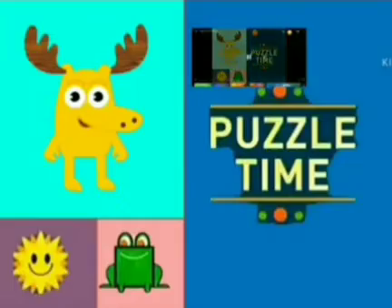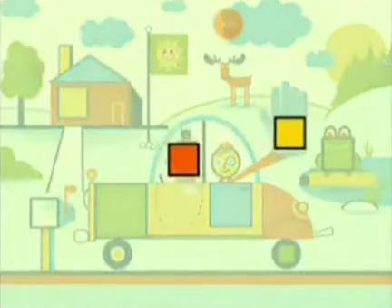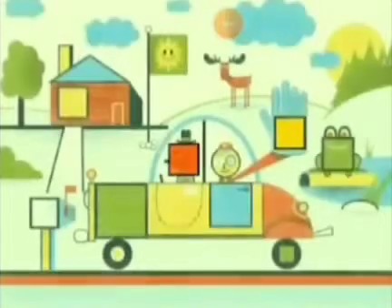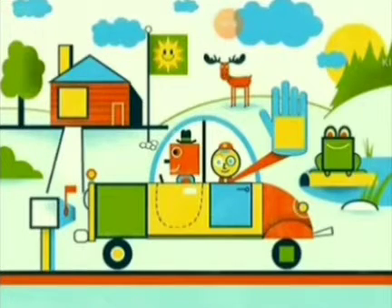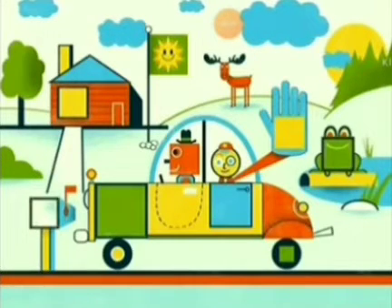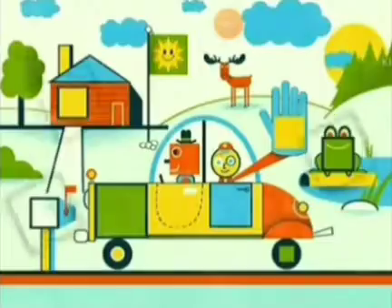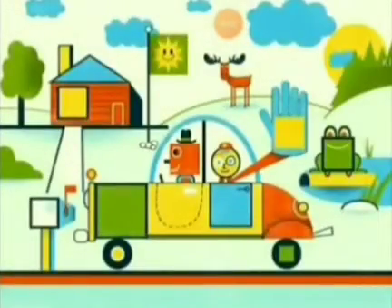It's puzzle time. We're searching for squares in this puzzling picture. We've already found two — that is to say, a pair of squares. Let's find some more. Tell me, where are the squares? There's one on the house — the window. I've seen one on the mailbox. Stupendous! Now we're aware of three more squares. We'll find the rest when we come back.